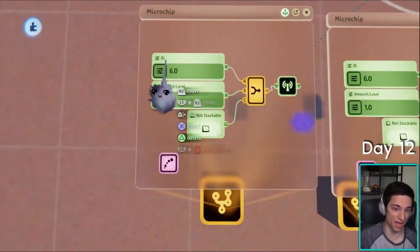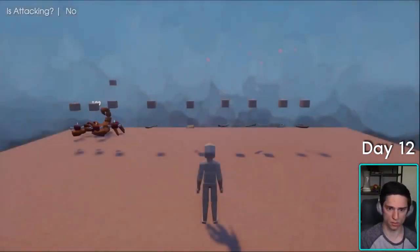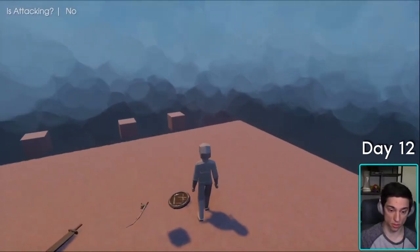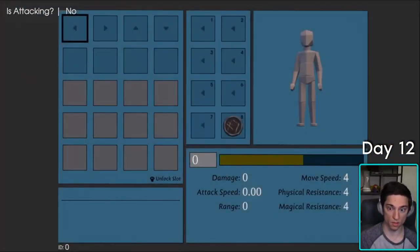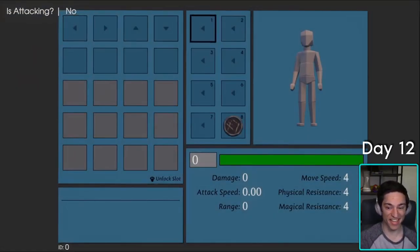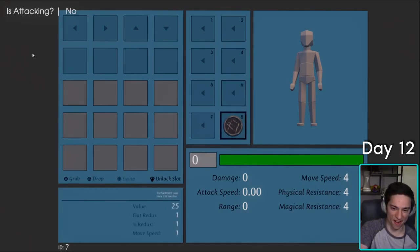If we put it to ID seven, it should just work. There's the shield — we pick it up, it auto-equips, and look at that, it just works. All our resistances and stuff are there. The shield isn't on the character yet — we didn't do that yet — but yeah, training shield description, you have all the values. That's awesome.